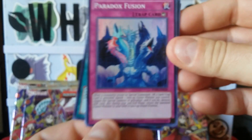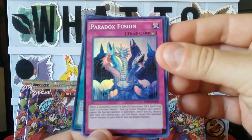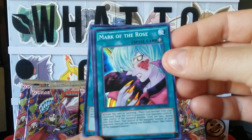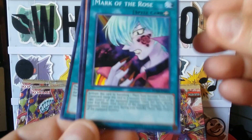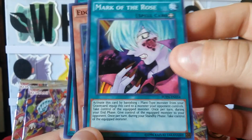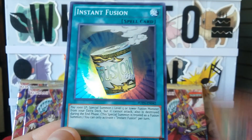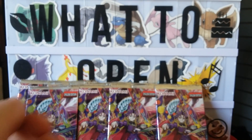And then we got a Paradox Fusion, Mark of the Rose, Edge Imp Chain — trying to zoom in there — and Instant Fusion. All right, so for the next ones we'll try to take the first card on the front and put it to the back.